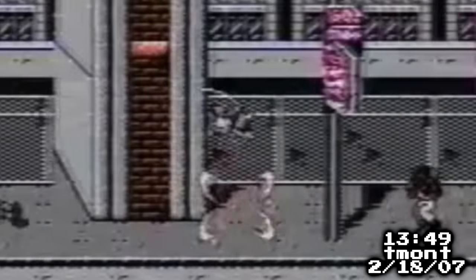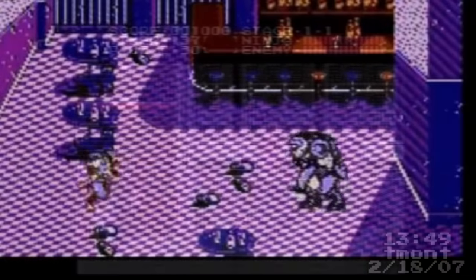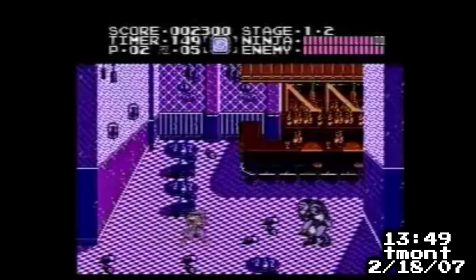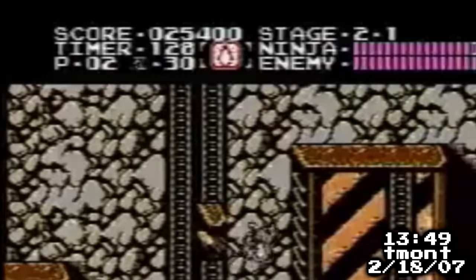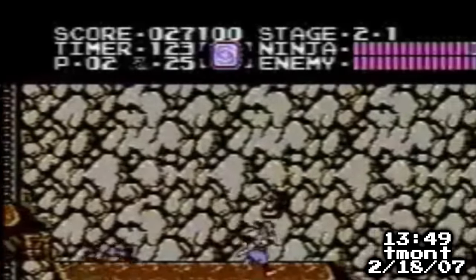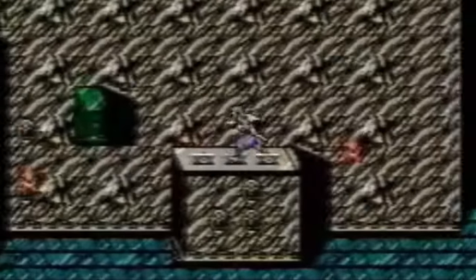When used in the air, Spin Slash deals one damage per frame to every enemy you're touching — Ryu essentially turns into an invincible hitbox, killing anything he comes into contact with. However, it takes five ninpo to use Spin Slash, which must be picked up as you go through the levels. At the end of each act is a boss, who normally takes several hits to kill. But since Spin Slash deals one damage per frame, it's pretty overpowered. The general strategy when running through stages is to kill each enemy while in the air, since if you're on the ground, you must briefly stand still to slash them.